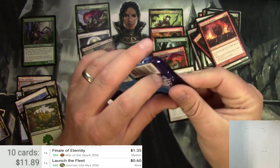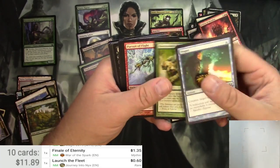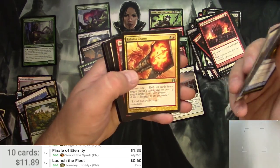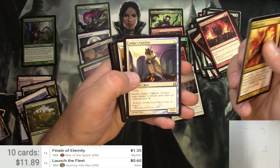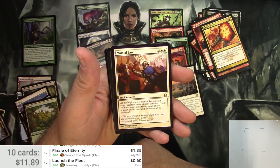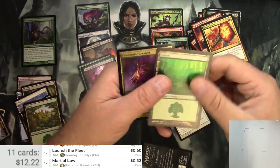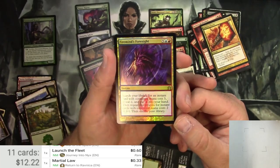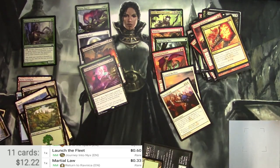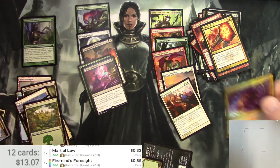And lastly, one pack of Return to Ravnica. It's been a while. Dispel, Golgari Longlegs, Dead Reveler, Rakdos Charm, Street Spasm, and Martial Law. It's an enchantment for 4 — at the beginning of your upkeep, detain target creature an opponent controls. I'm not a big fan of detaining. It's only 33 cents. And a foil Firemind's Foresight. For 7, search your library for an instant card with converted mana cost 3, then do it again for 2 and 1. It's a bulk rare, and as a foil it's also a bulk rare.